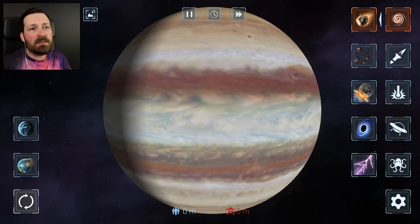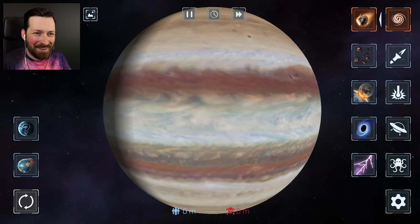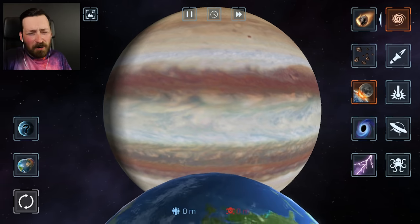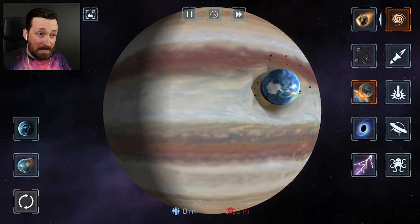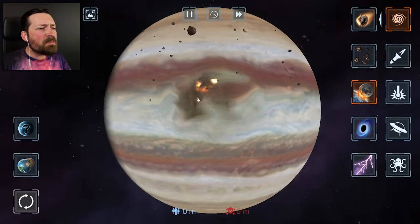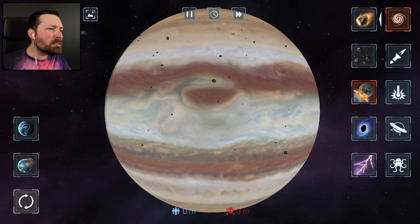In all fairness, throwing a meteor at a gas giant is like throwing a pebble at a fart. It just doesn't really have the effect that you're looking for. But maybe a moon would be a little different? And I'm sure Earth won't mind sharing its moon or just jumping right in itself. Wait, what? Hey, Earth, do you see a core in there? No... and it's gone.